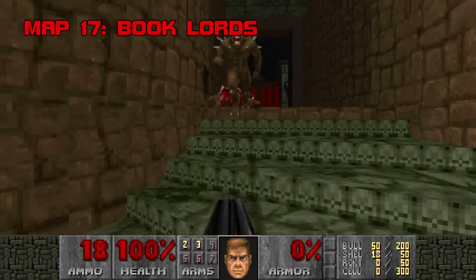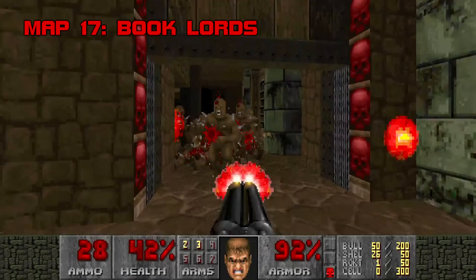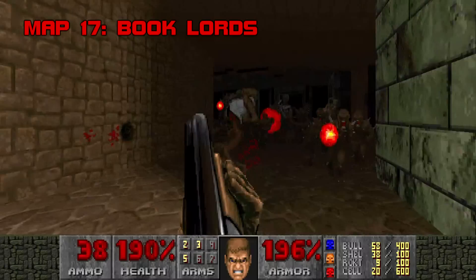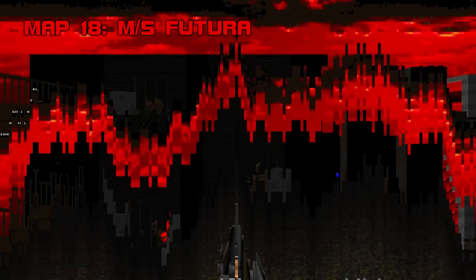Map 17: Booklords. A sharp and deadly demonic library level, Booklords is one of the best maps in Scythe's second episode. It's detailed, thoughtfully lit, and finely calibrated with a couple of barnstorming fights and a great MIDI selection. Alm's archvile placements keep things lively, thankfully you're armed with a super shotgun from the start, and the final battle for the blue key is a friendly but spirited challenge. Booklords is a model speed map. Grade B+, Difficulty C.